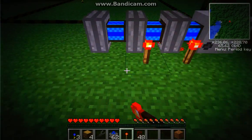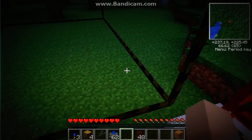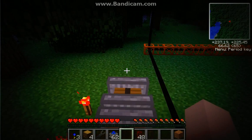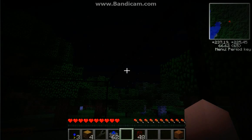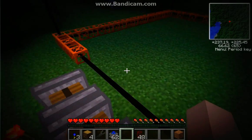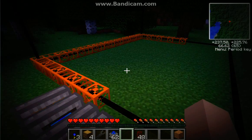Now take your torches — boom, bang, bang — place them on the engines. Now it's going to start, and it's going to start building the frame. The quarry is going to start and it's going to be perfect and start digging your hole. Diggy diggy hole — dwarfs are digging holes! I will come back when the digging process begins.